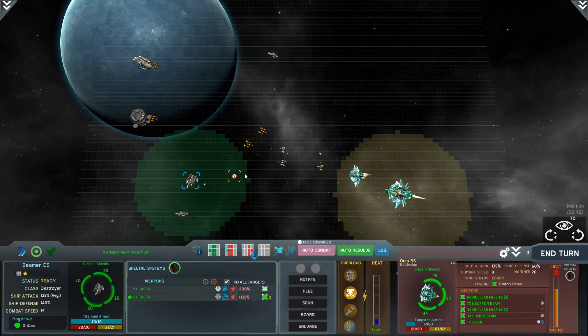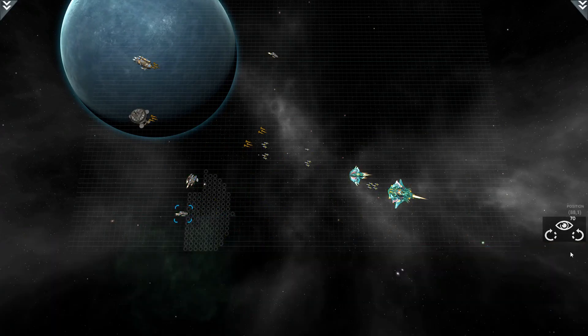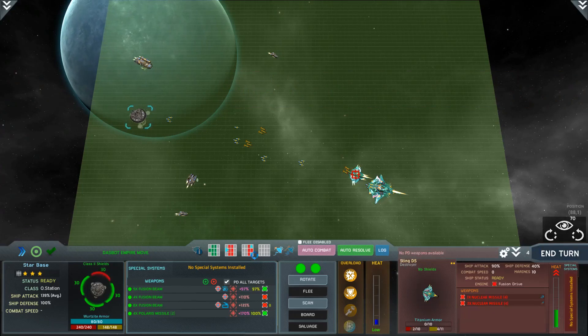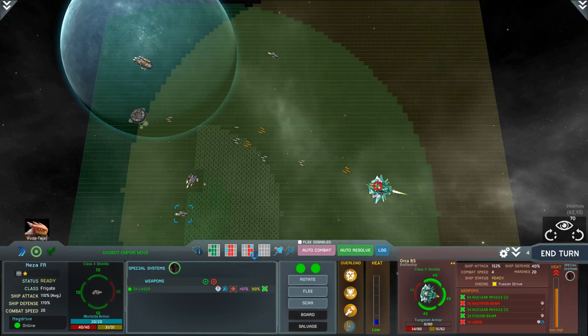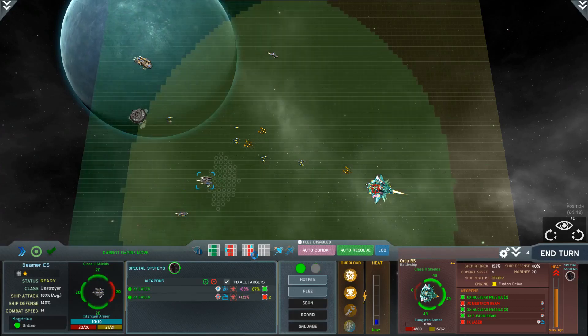Moving this one up to try to intercept incoming missiles, though I'm not sure we'll take them out. This one doesn't have any point defense so we'll leave it. The battleship is now really badly damaged - neutron beam taken out, point defense taken out, it's overheating with very high heat. We can kill it off whenever we like. Let's do that now - done with our frigates. Front shields have now dropped completely, doing more damage.